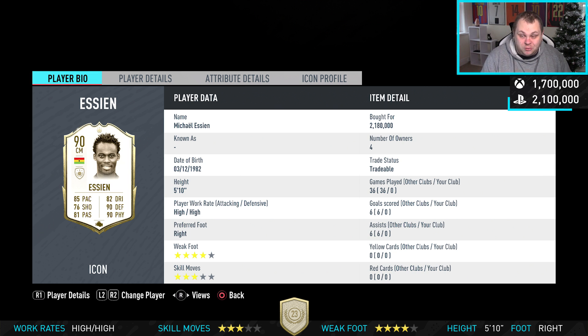In terms of the player, he's got high/high work rates — he's literally like an engine in midfield, just like real life. He's up, he's down, he's sideways, he covers a lot of ground. He's right-foot primarily but has a 4-star weak foot, so that doesn't really matter. He's 5 foot 10 and not bad in the air — jumping is 84, so really not that bad.